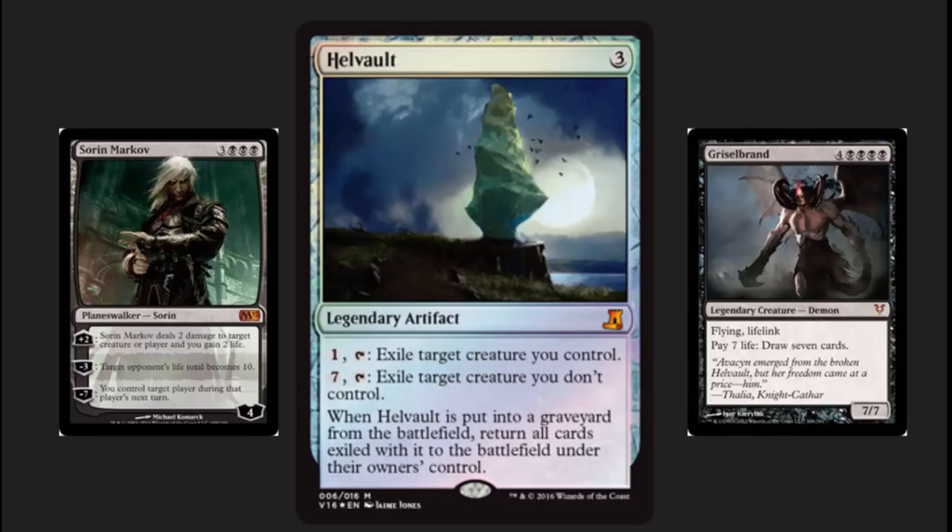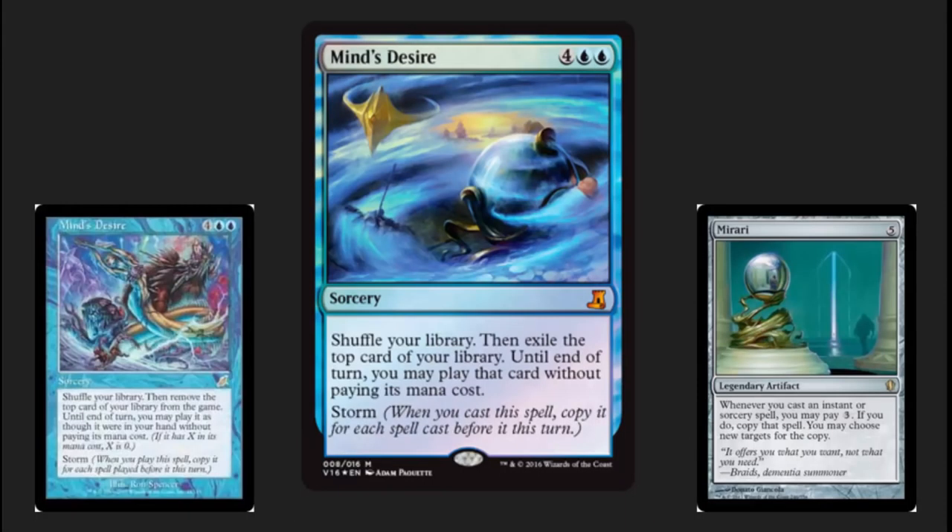Hellvault. This is another one with a lot of flavor. There's so many things from this storyline that could have been put in here. Hellvault is a solid choice, especially given the pre-release events. I know a few people who were involved in the all-foil pre-release, which I thought was a great idea — I know it caused a lot of controversy on the internet. Those people remember the event and those double-sided flip-foil tokens — they were just really, really cool. The Hellvault is where Griselbrand and Avacyn were trapped, created by Sorin Markov. Great story behind it. Wonderful choice. I like the artwork with the moon in the background.